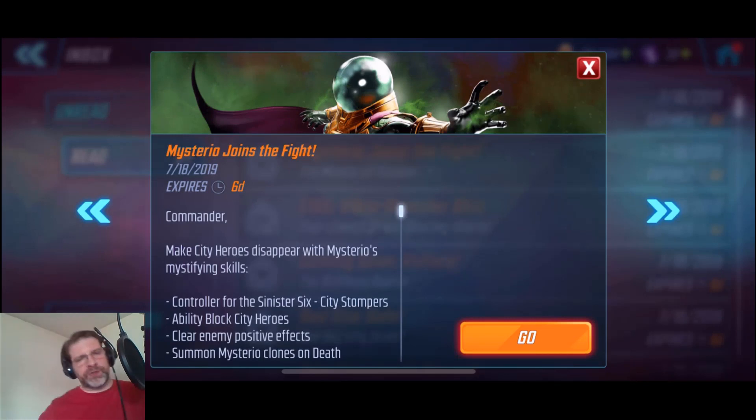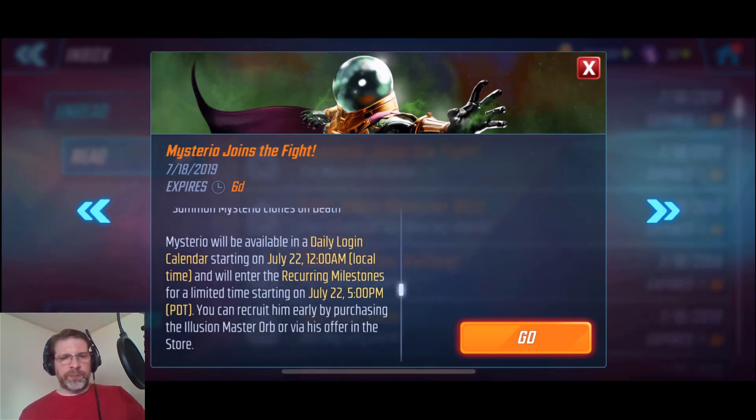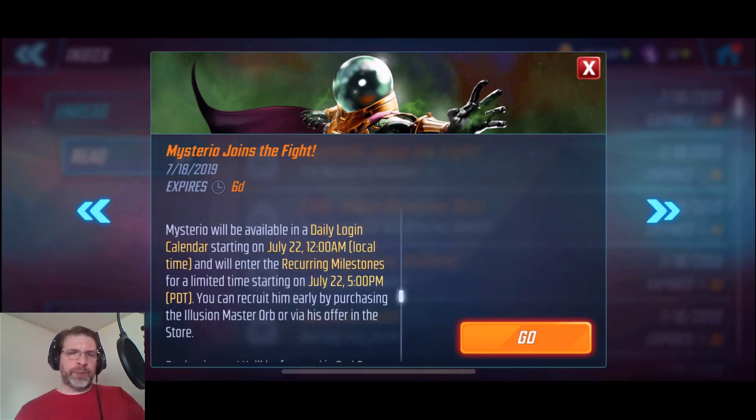Alright, welcome back. So Mysterio joins the fight. We just got this in-game mail and I wanted to go through it really quick before we jump into opening his orbs, because they've made some changes with him. Going through his availability — he is going to be available in a daily login calendar starting on the 22nd, just a few days away. And then he's also going to be in the recurring milestone, so there's going to be plenty of ways to unlock this guy.